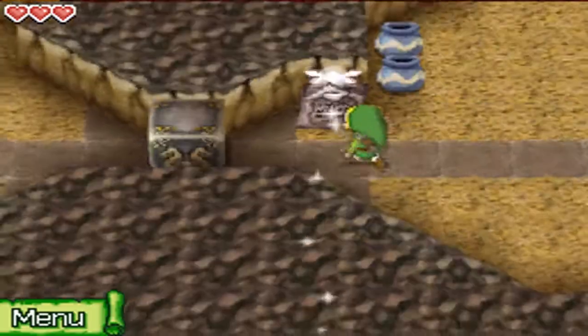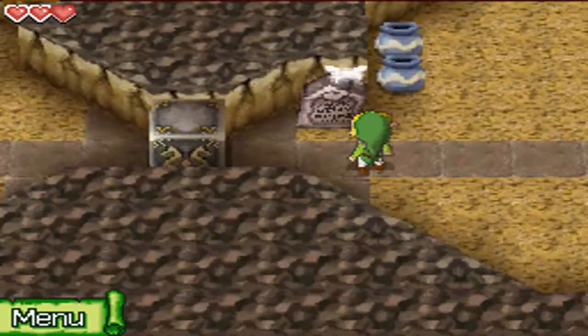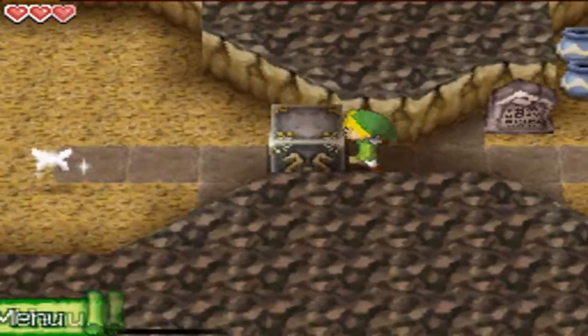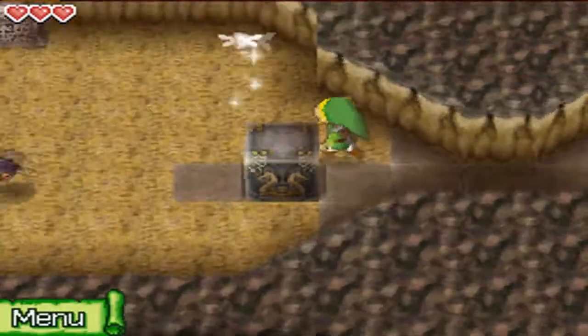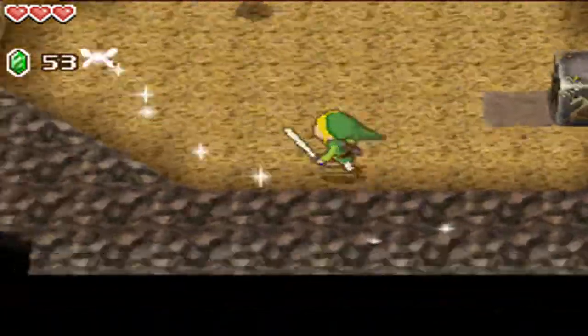Let's try to read this one — nope, cannot read that either. 'Tap the block to grab it and tap the arrow that appears to move it.' It's just telling us some basic mechanics in this little dungeon area, you could say. It isn't much of a dungeon, but you get the idea.